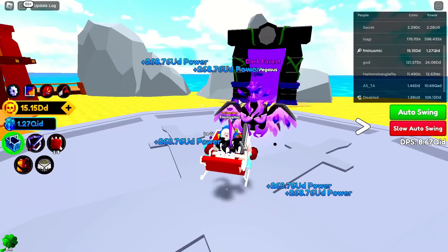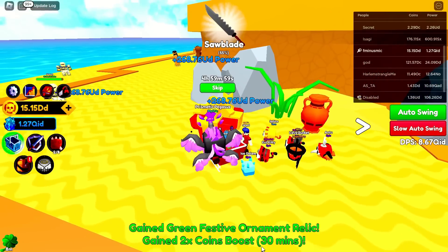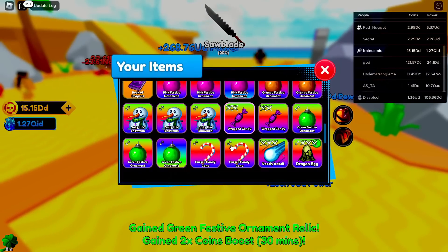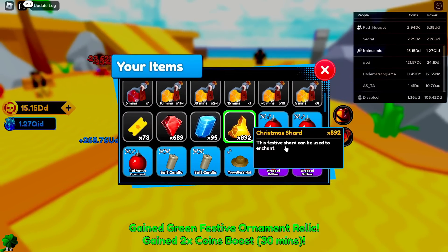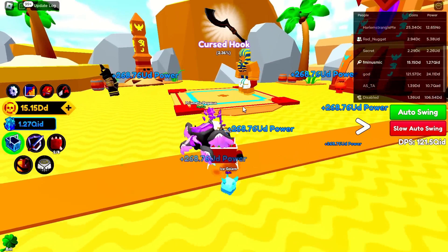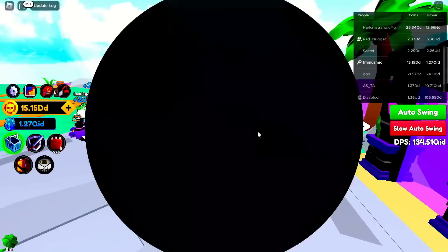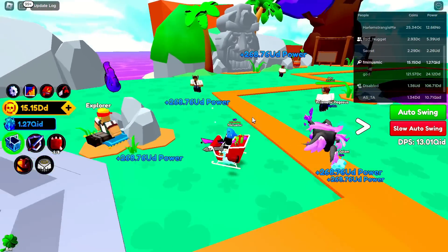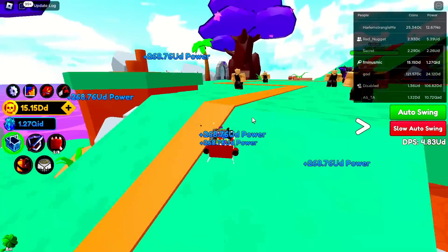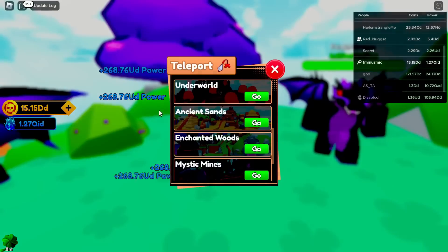We're going to Ancient Sands now - there's a huge present here, we got a green festive ornament. Make sure you do your presents to get relics and spin for better enchantments. Christmas enchantments are the best in the game besides arcane shards. It doesn't look like there's a quest giver here. Let's go to Enchanted Woods - I don't know if there's any quest giver there either. Let me know in the comments if I miss one.